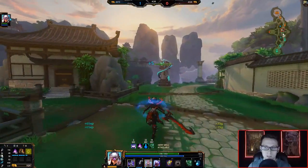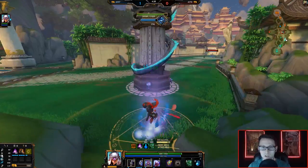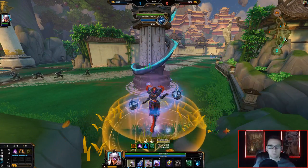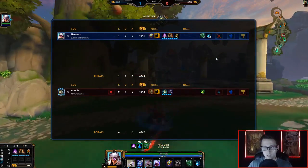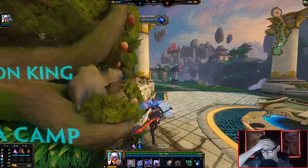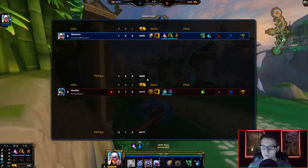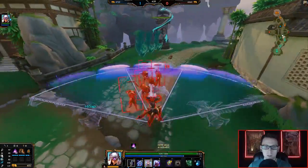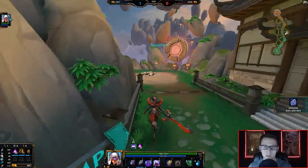I think Nemesis has a chance in this matchup because of how mobile she is and how much she can lock down Anubis. It's all about timing my three to make sure it doesn't get mummified and cancelled out. Anti-heal is important too. What these borders mean is that a player has at least played 10 matches on that god for that ranked game mode specifically.